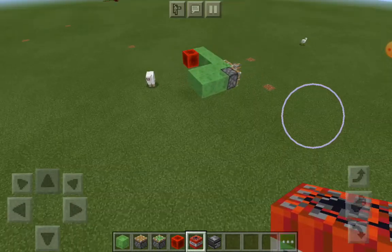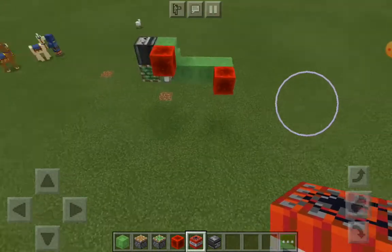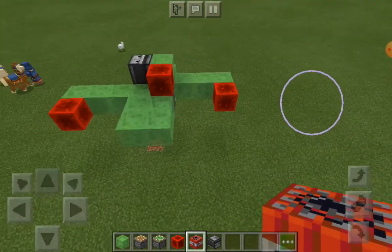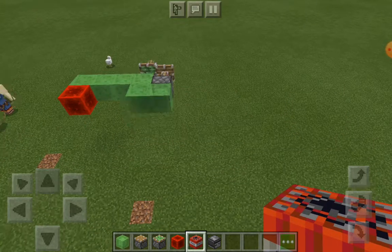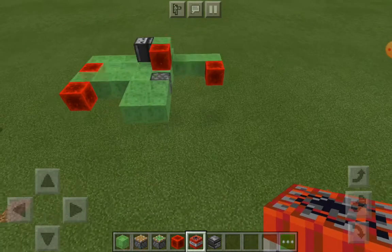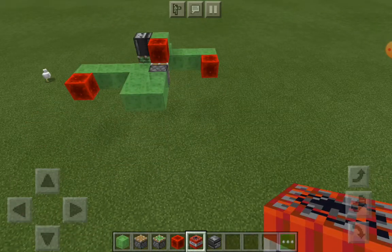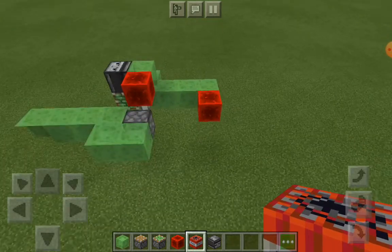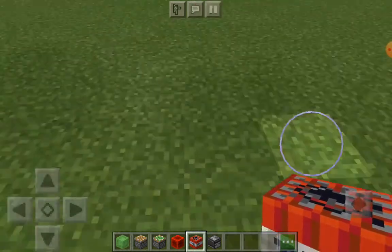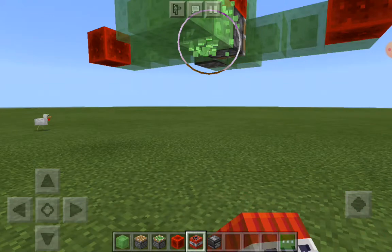Now if you are sitting on it — sorry, my game is lagging a bit — anyways, now simply you gotta just place TNT next to the block of redstone. That is why it's called a bomber plane, because it can shoot TNTs simply by placing it next to the block of redstone, which I don't know why it doesn't stop.